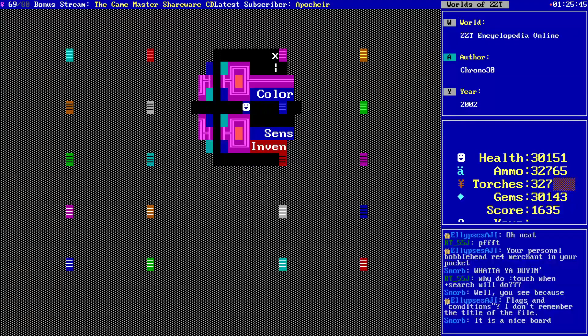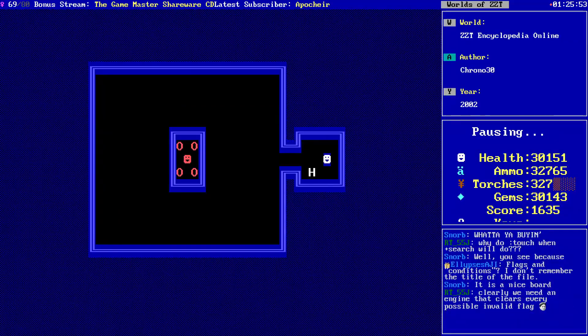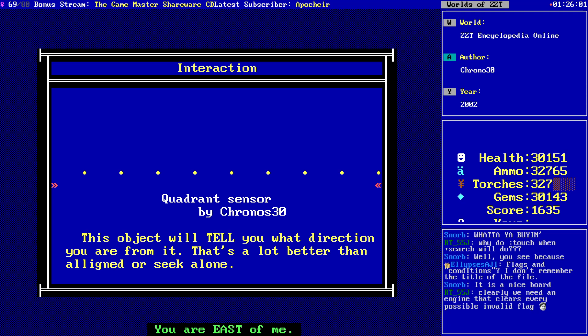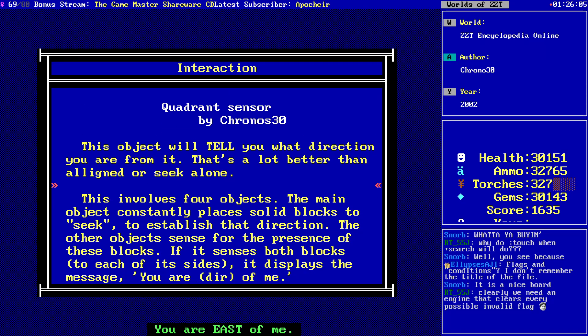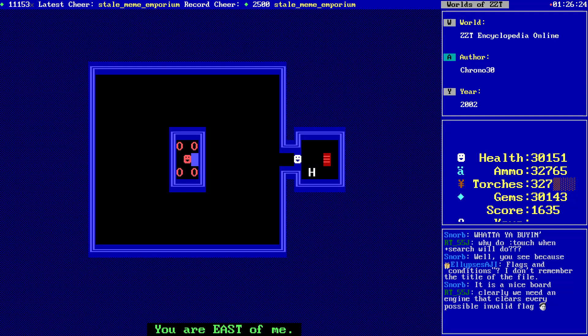Quadrant sensor. You are east of me — this object will tell you what direction you are from it. That's a lot better than aligned or seek alone. It involves four objects; the main object constantly plays solid blocks to seek to establish that direction. The other object senses from the presence of these blocks — if it senses both blocks it displays the message for your direction. For cardinal directions the main object senses if you are aligned then checks for which direction is blocked. It updates very quickly.